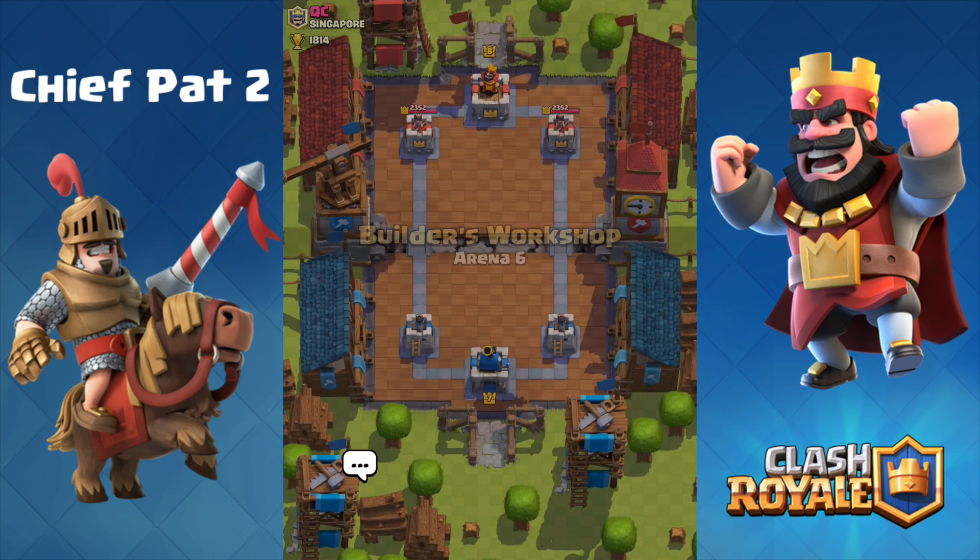Let's look at those card levels: level 1 Freeze Spell versus level 4 Rage, level 4 Freeze, and level 4 Dark Prince. Level 10 Barbarians versus my level 6 Arrows. Level 7 Rocket versus my level 4 Valkyrie. Alright, let's go into the next battle and try to bleach our eyes after that one.